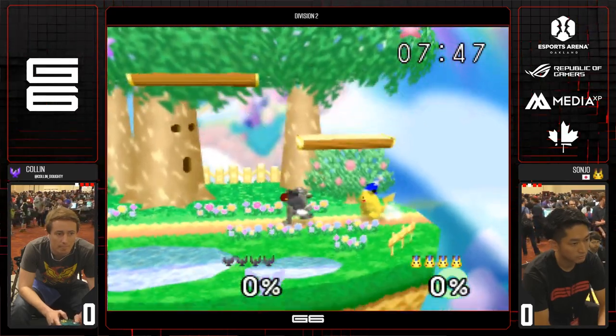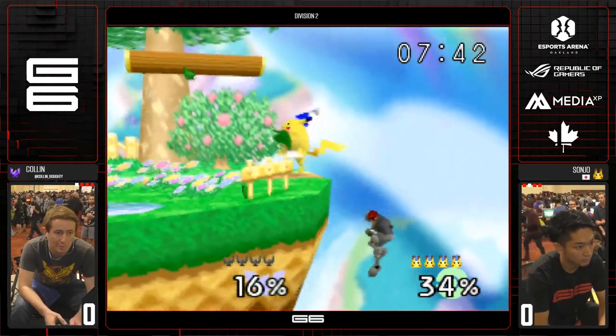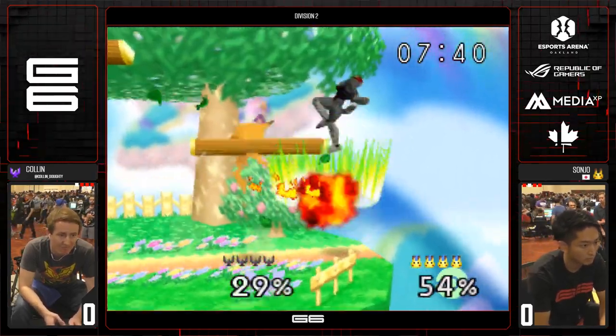The Japanese style of Pikachu is very efficient — a lot of throw, edge guard, take him out. No ledge DI for Colin? Yeah, it's in there.